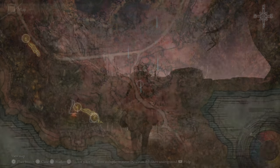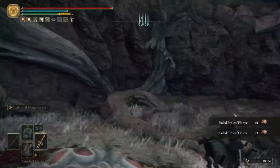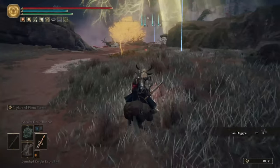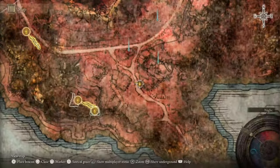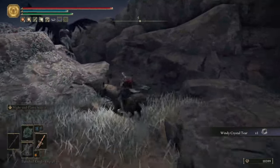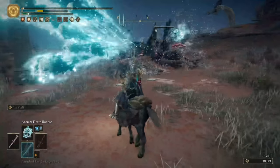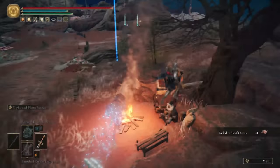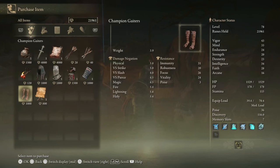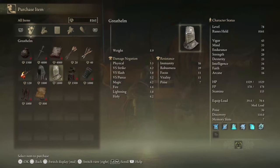The last tip for this area ended up being about six or seven tips in one, so this is going to be a long one. Head along where I'm going here and you can grab yourself a golden seed off this tree. Run a little bit further up and then in this ravine you'll find the Windy Crystal Tear, which increases the effectiveness of your dodge rolls for a time. And then slightly to the east, where I've got the number three marker on the map, you'll see a merchant you can go and speak to. You can grab the Nomadic Warrior's Cookbook 15 off of him, which lets you craft Rot Bone Arrows and bolts. There's also a Stone Sword Key, crafted pot, an armor set and a note — most of which really isn't worth it, but I'm a completionist so I buy everything.